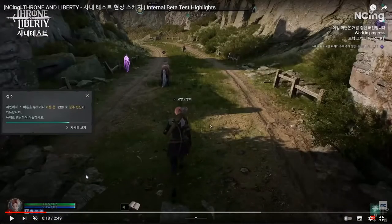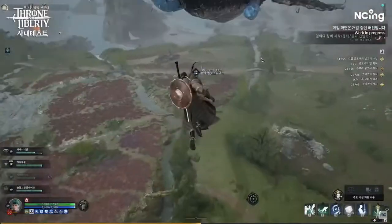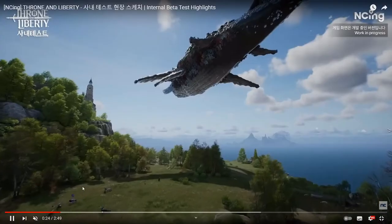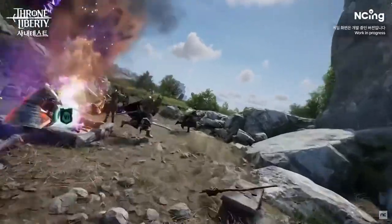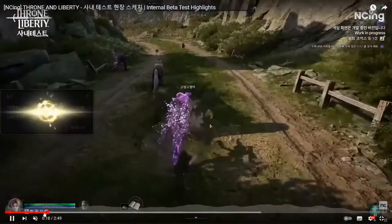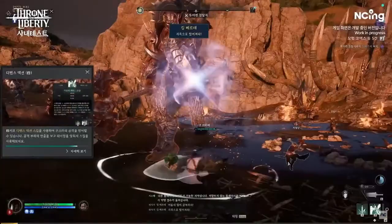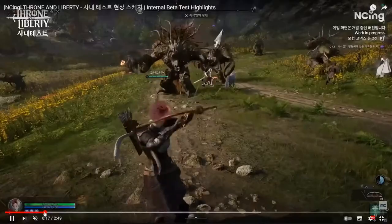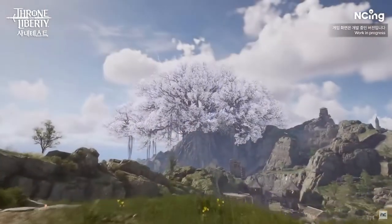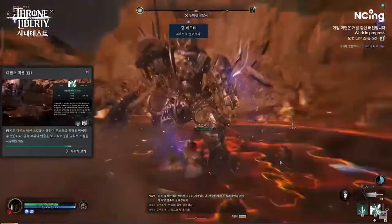Just a few seconds before that we see another transformation. Here we have some kind of ranger or archer — and as you probably know from my other videos about the class system of Throne and Liberty, you will not have any classes in the game; instead, by picking up your weapon you will pick a role. Here the ranger is turning into some kind of wolf-type animal. Absolutely amazing — this would be the second transformation animal.